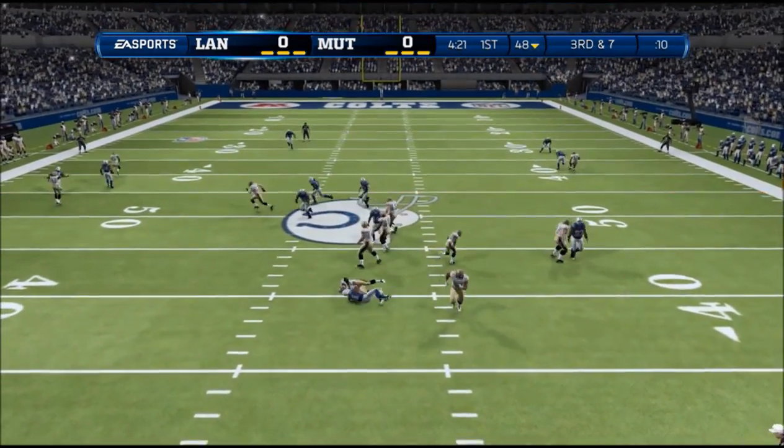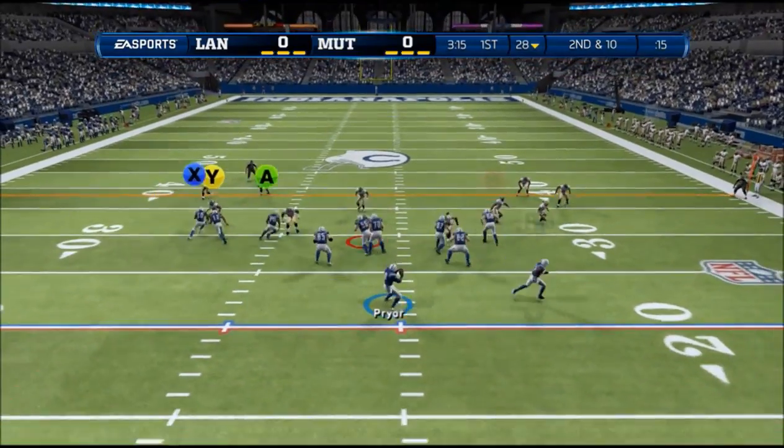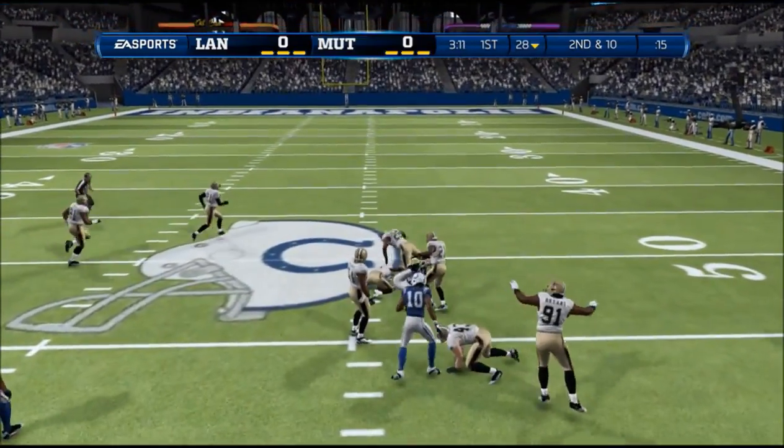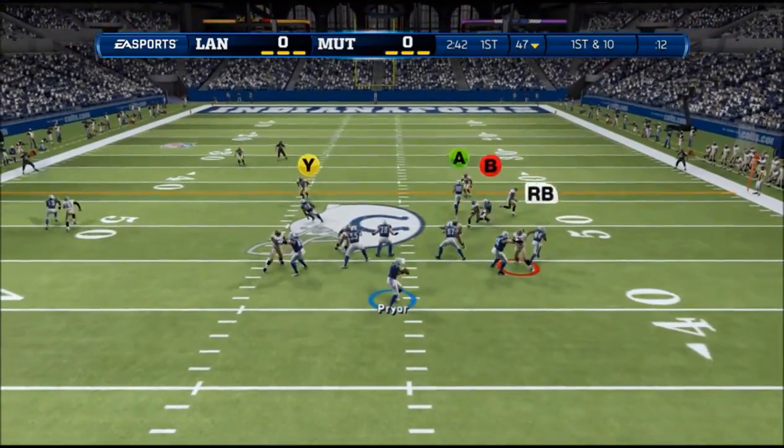Even when I make a good play, I still get screwed. Here at third and seven I make a good play — I get a sack. My ball now. And then look at this: Greg Olsen, the guy I picked. I could have gone with somebody else, but I'm glad I went with Olsen. He's big for me. I've established that.